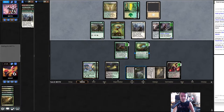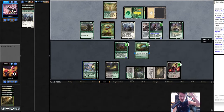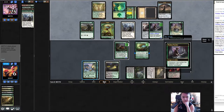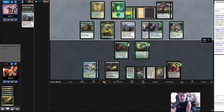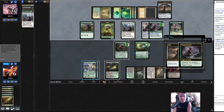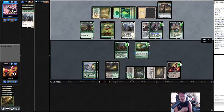I see what you're saying, but I think I should have used a green here — we'd just be at seven. I see their line too, but if Hexdrinker dies I can't eat it in response. Yeah, but you could do it next turn. Protection from everything though — that's something.